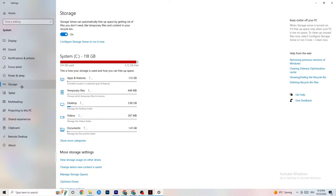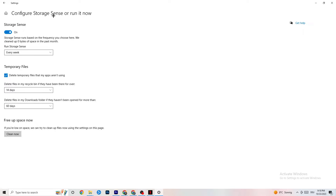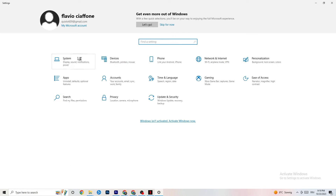In Storage, click into Configure Storage Sense and run it now. You can adjust the algorithm to your preferences — I recommend every week, 14 days, and 60 days for the respective settings. Then click Clean Now, which will delete every temporary file you don't need on your PC and get rid of junk you don't need.